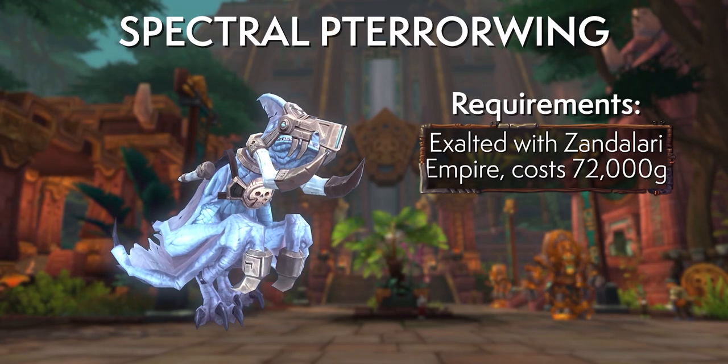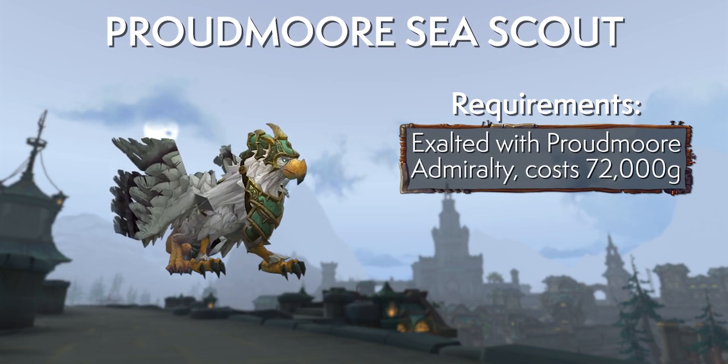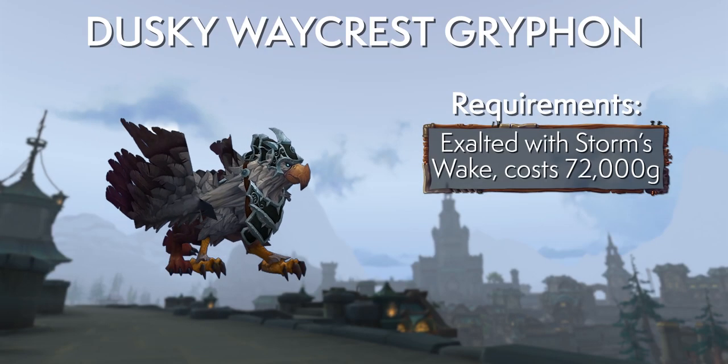Then there are the older BfA faction mounts: each of the 8.0 factions for the Alliance and Horde have an extra flying mount at 72,000 gold if you're Exalted — with the exception of the War Effort and the Tortolans.